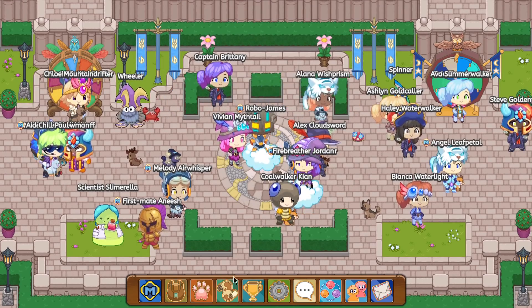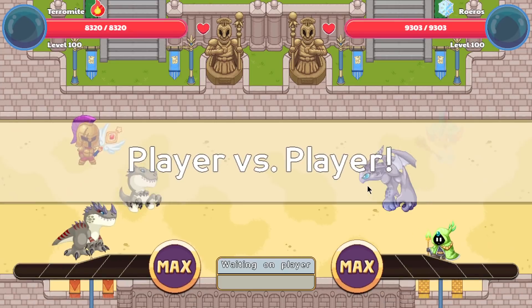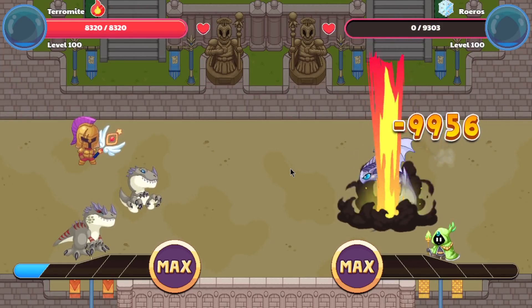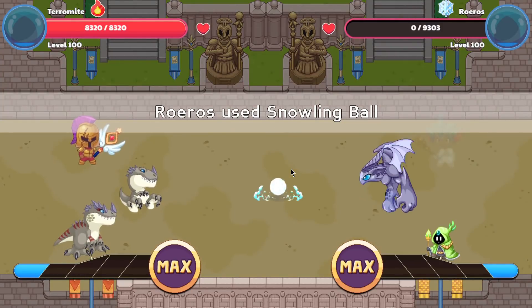Let's go ahead and do some arena battles. Oh my god, is that the invisibility cloak? Whoa, it is! 31 over 36. Let's go, we got it correct! Oh my god — 9,956 damage on the first hit. Kaboom, guys.